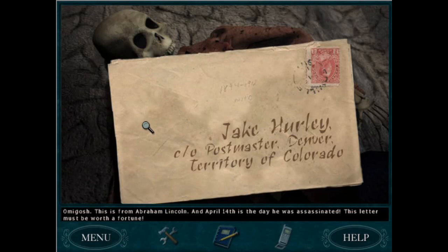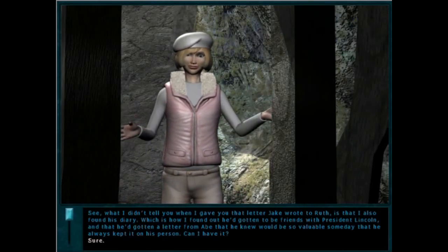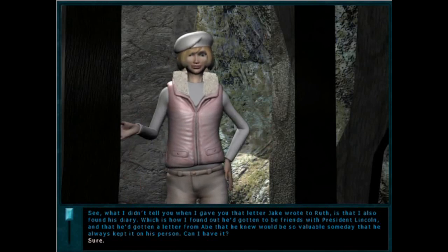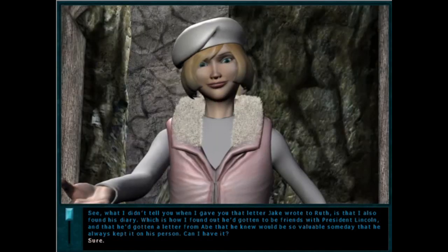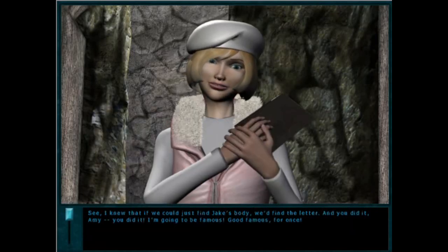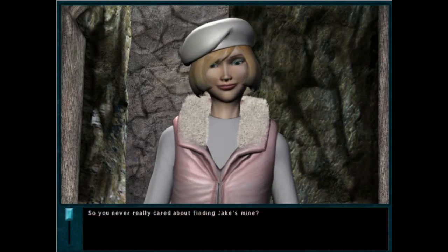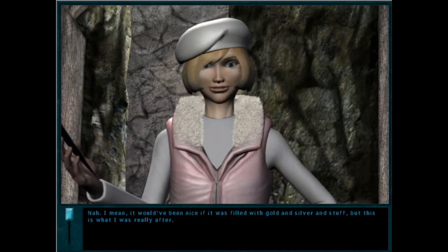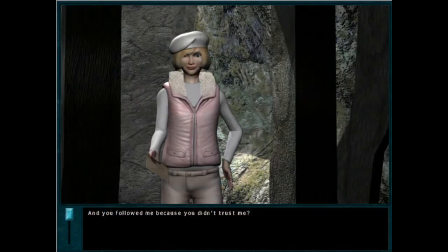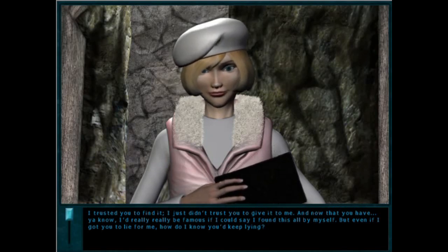Nancy must find her way through spooky caverns and logic out all of the clues that Jake Hurley left behind in order to find his valuable treasure — a letter written by Abraham Lincoln on the day of his assassination. The culprit, Lori Girard, then manages to kick down the support beams giving the caverns structural integrity, and the only way out is a super fun and hilarious mine cart ride. It's like Nancy's own personal roller coaster, and it is epic. I always have so much fun with this puzzle — it's a unique way to end a Nancy Drew game. It doesn't require a ton of thought, but it's so entertaining that it gets two stars. The culprit and the writing, however, don't fare as well — I can only give each one star.